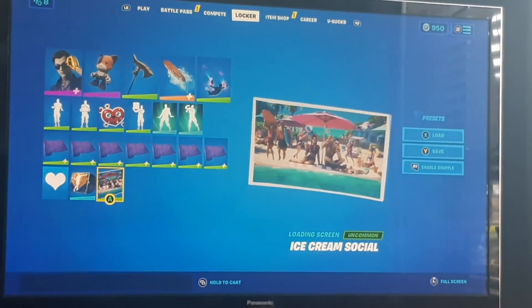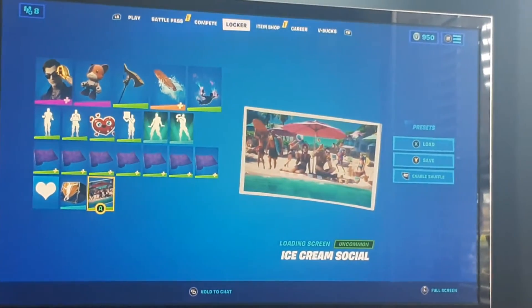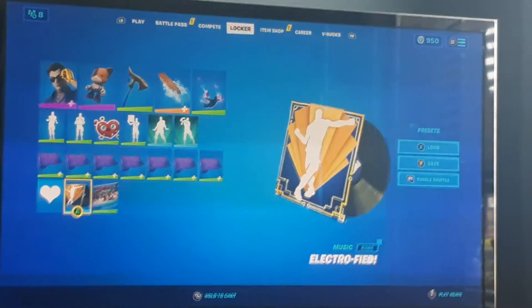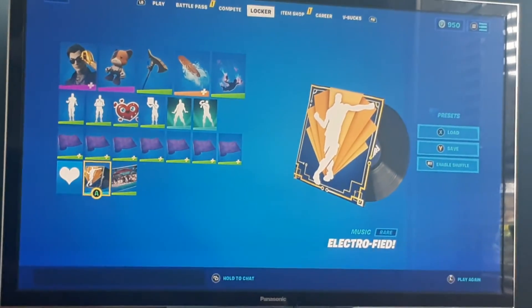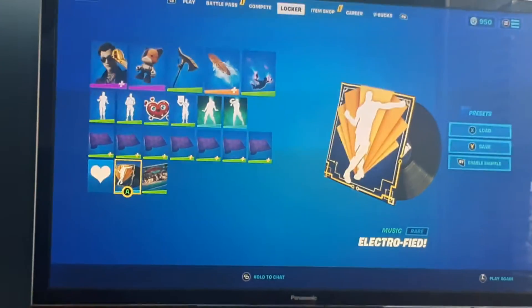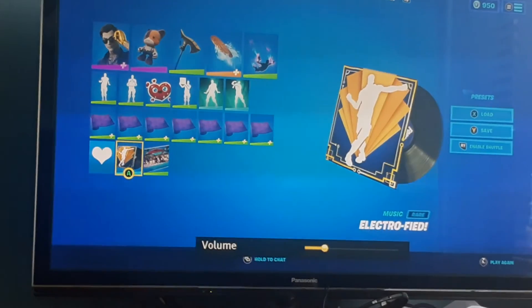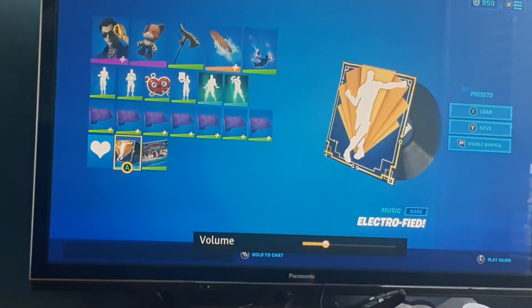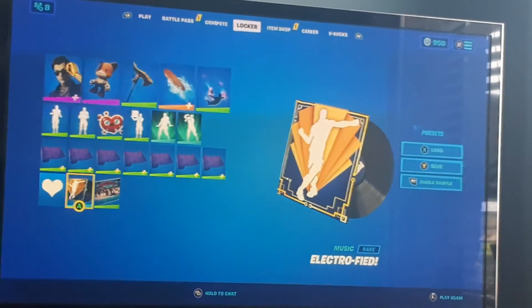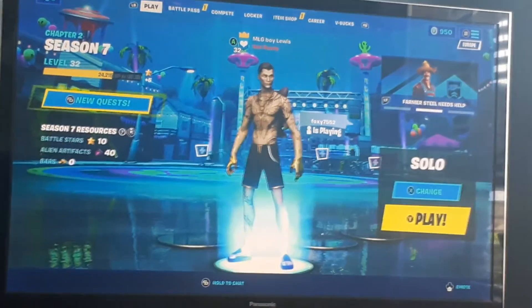This is my loading screen — it looks like Love Island. I think Midas and Dua look so good together, and I love the fact that he can't get his ice cream gold. Electrified is the music — a good old bit of Electro Swing. Let's turn it up a bit. My banner is a beautiful heart in blue — it's my fave. Listen to that music, good old bit of class — Electro Swing.